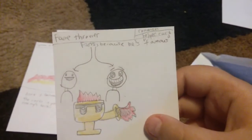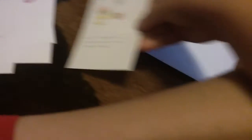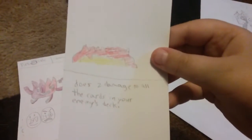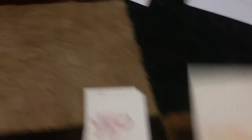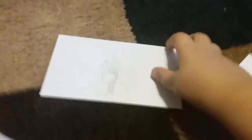Next is Famethrower, a common helper card. He's famous, does three damage, and shows a random card in your enemy's hand. The last card of the fire pack is Spread Fire, a rare helper card — does two damage to all the cards in your enemy's deck. That's all the cards from the fire pack. Let's put them to the side and open the next pack.